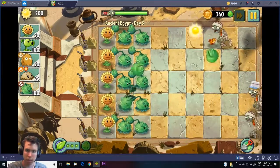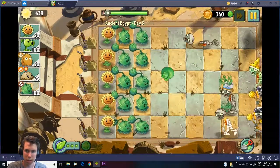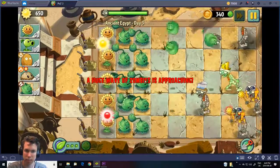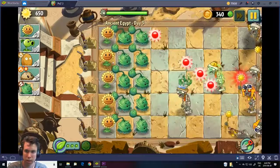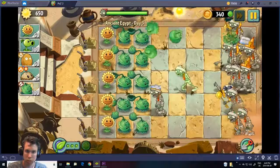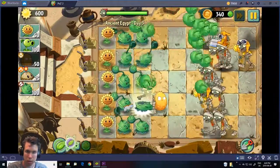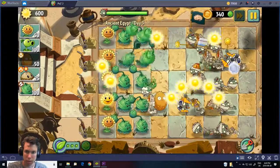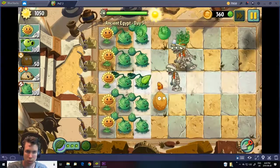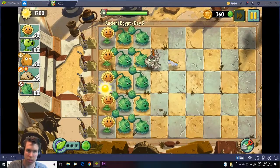By the way, those zombies with the sun — if they pick up sun, you'll get it back when you kill them. So you can see he's going to take the sun — I'll let them take it for a bit. You notice you get it back, so it's no big deal. We'll just use the rest of our plant food.